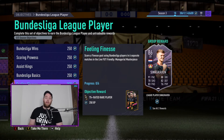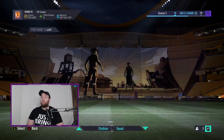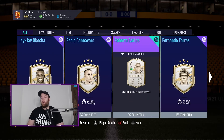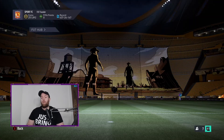So fairly straightforward and easy to grind. On the SBC side we've got some new icons to do and they are Fabio Cannavaro, which looks amazing, JJ Okocha, and Roberto Carlos. I'm going to try and do that Cannavaro one over at Team of the Year so we'll have 150 packs to open.